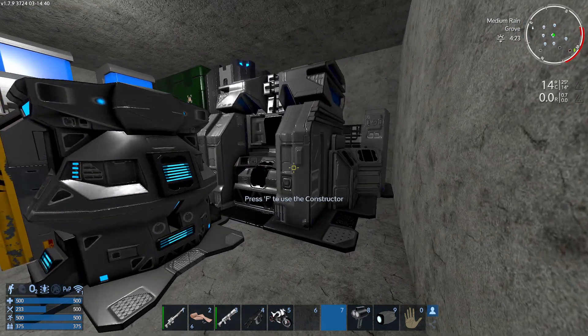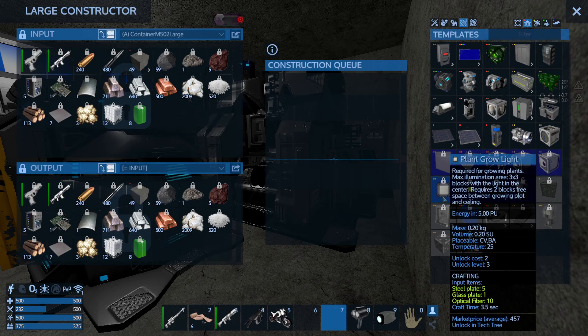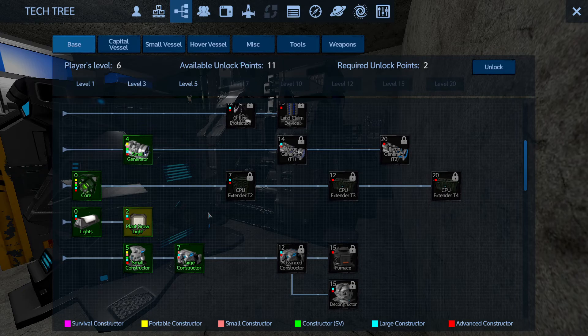In the meanwhile, on the other constructor — since I have 2 — I'm gonna go into devices, placeable on bases, and look for the plant grow light, which is still locked. So I'm gonna open up the tech tree on F3, go to the base tab, and I'm gonna have to reach level 3 to be able to unlock the plant grow light.